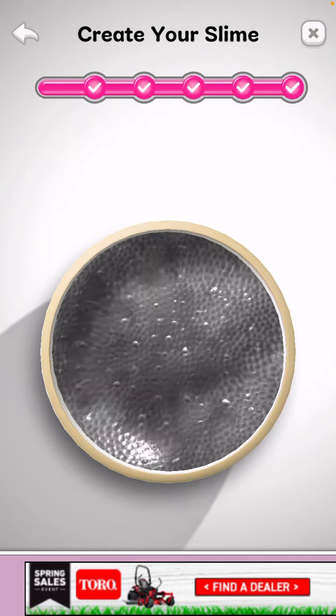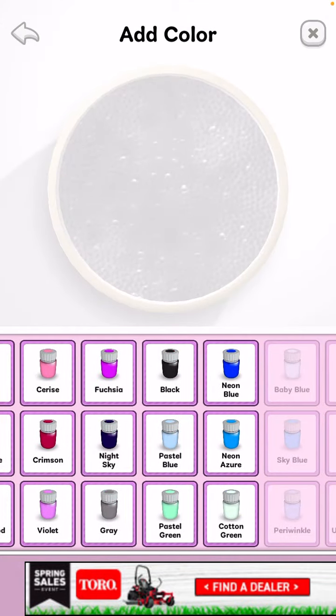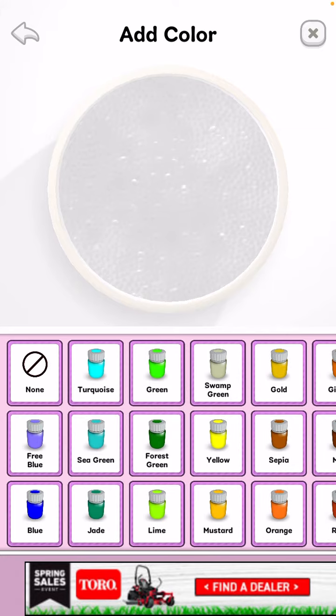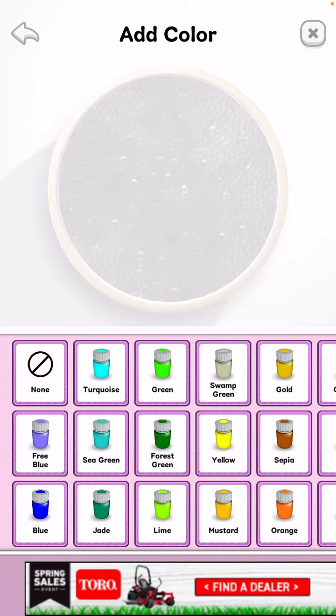I think the slushy has to be realistic — not like a brown slushy, which would be a Coca-Cola slushy. Actually, I don't feel like making Coca-Cola slushy. I'm gonna make a blue slushy with the new color that I got.